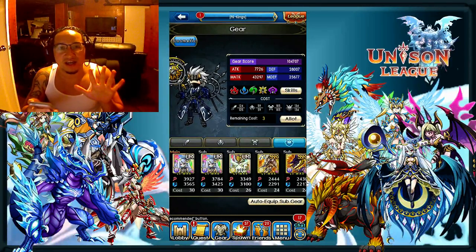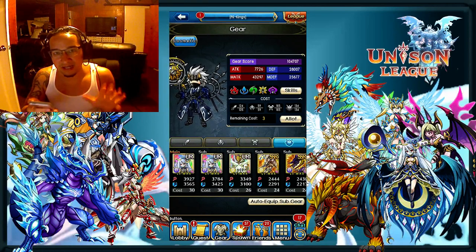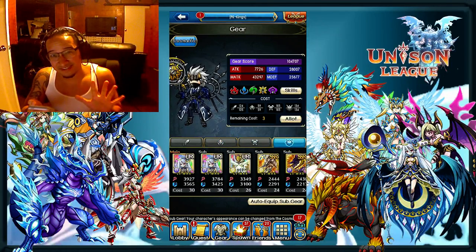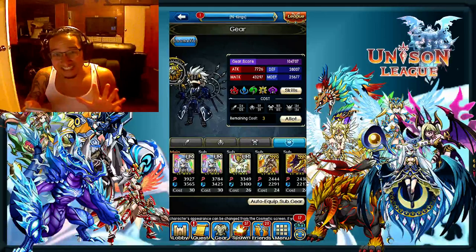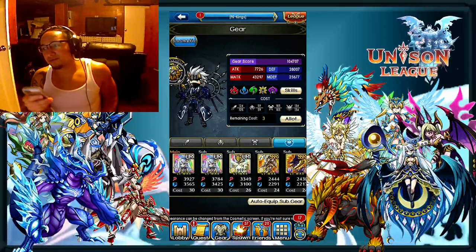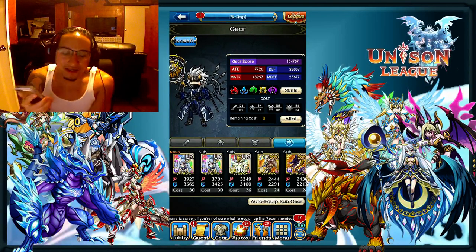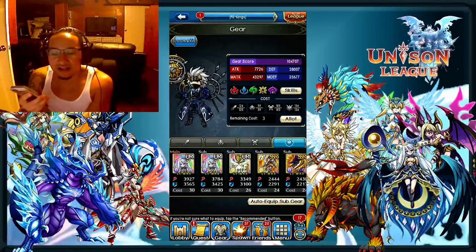Just think about how much damage you can put out as a paper-thin defense archer with 5 Alices equipped — that would be incredibly powerful. People say they've got like 2 Alices and think that's all they need, but no. You should be able to go as far as you can with the archer damage-wise because archers a lot of the time are used for crystal burst DPS because they're very, very good at it.